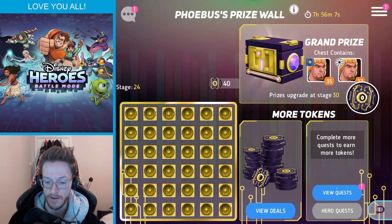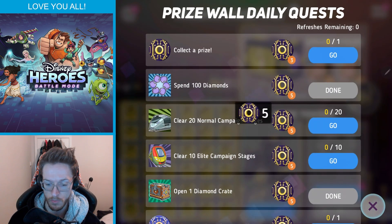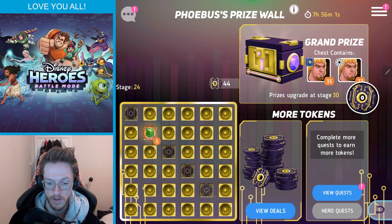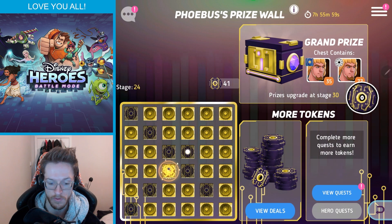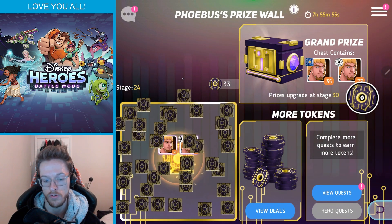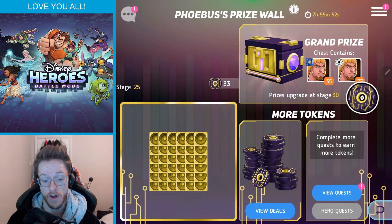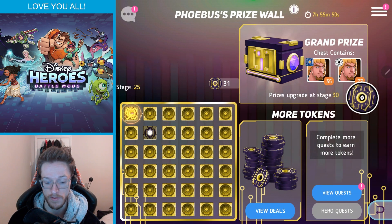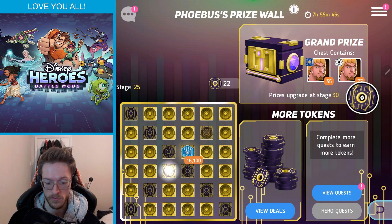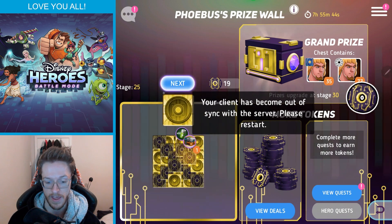And of course guys, just to push out — it is the last day of the prize wall today. So do make sure you use all of your remaining tokens because there's no point in leaving them. You do get quite a nice amount of gold from it, and of course a nice amount of everything. So do make sure you come in and go as far as you can on the prize wall with the rest of your shards, because they will disappear.